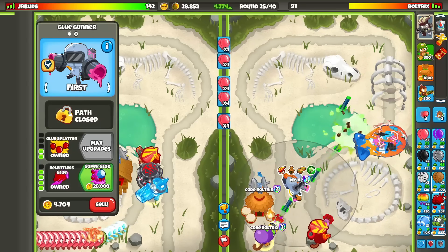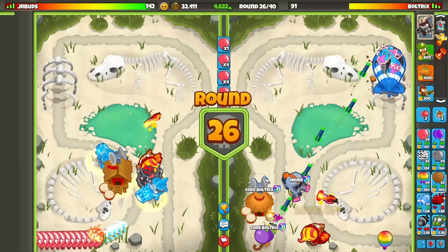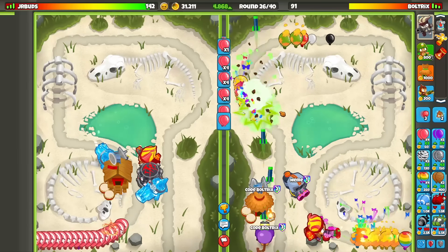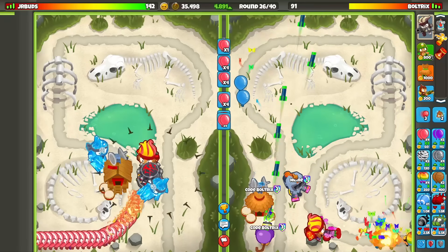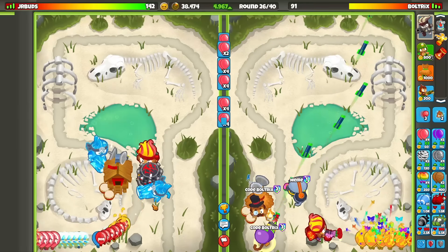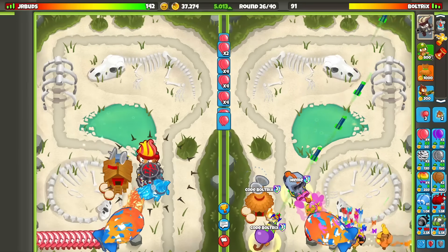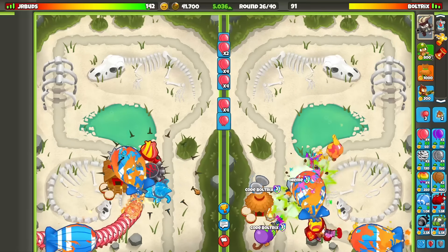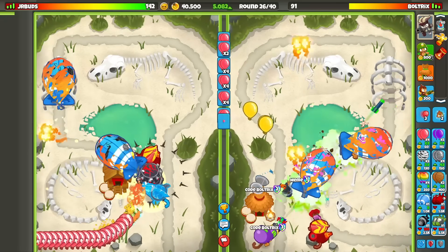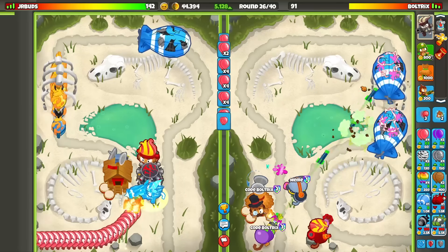I'm going to transition back into a grouped pink eco — it is now round 25. I really should chill here because I feel like he plans on rushing us with DDTs. I'm kind of happy I stopped ecoing for a second. We have enough money on hand to go for it if we need to. Round 26 — nothing out of the ordinary so far, so I guess we're good. I could easily kill this guy if I truly wanted to. Is he going to go for Icicle Impale here? He might.